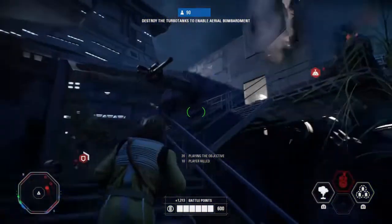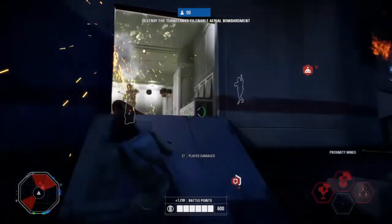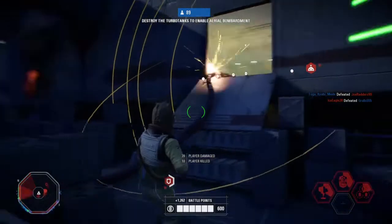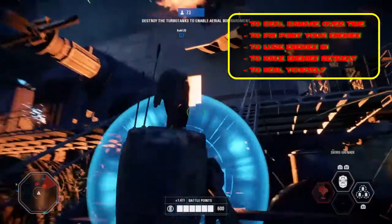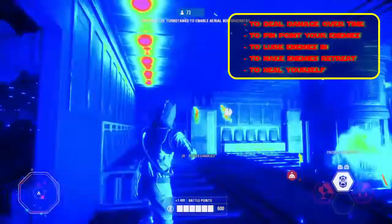You can use the Dioxys Grenade to deal damage over time. You can also use it to pinpoint your enemies, since you are shown every target being damaged by it. You can use it to lure enemies in or to make enemies retreat, since players usually run away from it. You can also use it to heal yourself if you use the Name Your Poison star card.